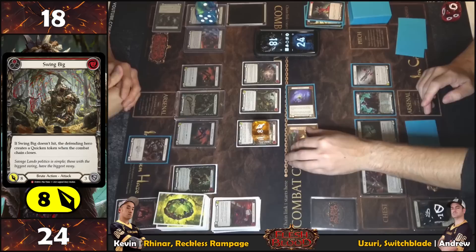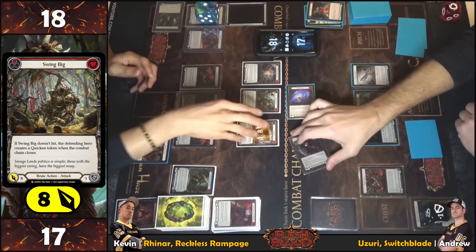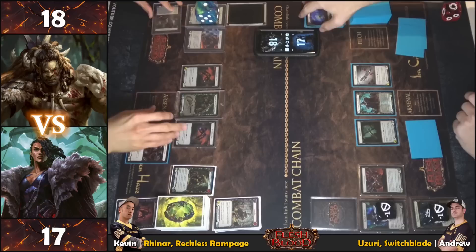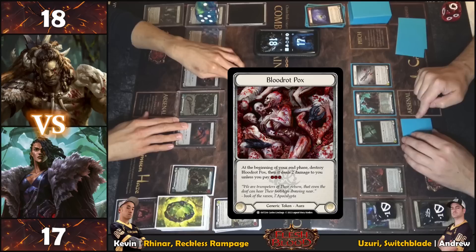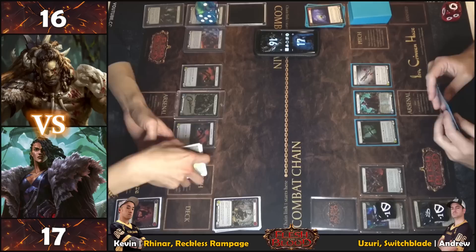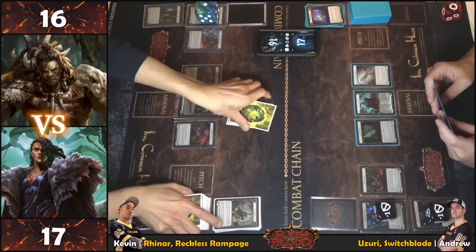Moving to end step. Resolving Border Box — at the beginning of your end phase, destroy Border Box, then it deals two damage unless you pay three. With no cards left to pay, taking two damage. Pitching and drawing. Kevin starts going crazy.